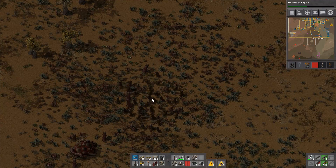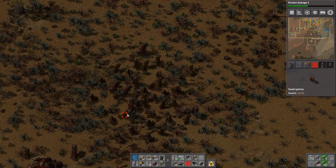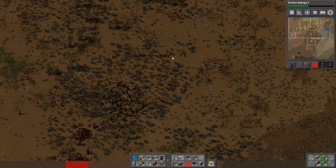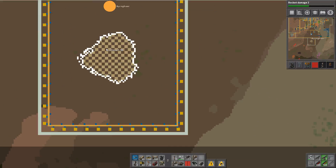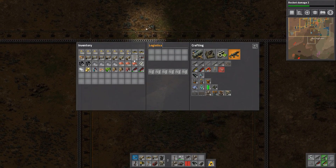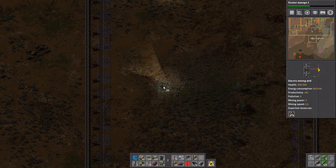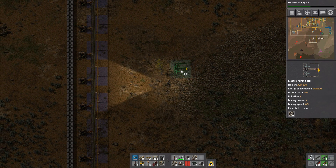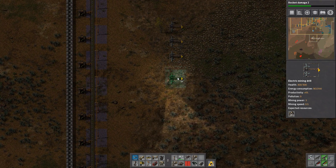I'm looking at a little blip on the map with a lot of spitters heading our way. There don't seem to be any tanks - just small and medium spitters in this base, which is pretty close to our walls. I finished setting up this little area, so now we can line it up with mining drills. Now we have to find a way to get the stone where we need it.